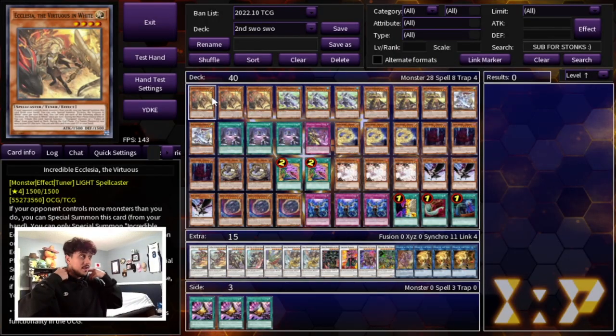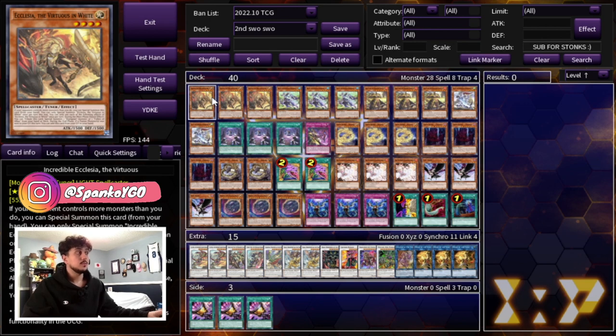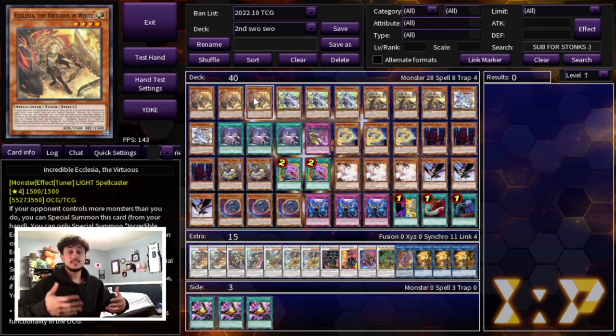To get into the deck profile, I'm going to go a little bit in depth. You guys can see there's some text that you don't usually see in Sword Soul. We are starting off with three Incredible Ecclesia. The reason you have to play three is because you want to go second — Incredible Ecclesia special summons itself when your opponent controls more monsters, giving you access to your combo without using your normal summon.